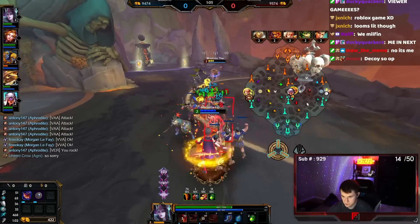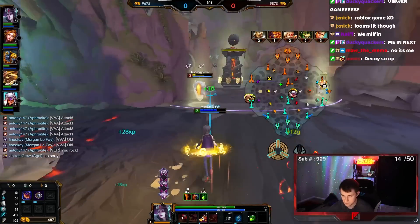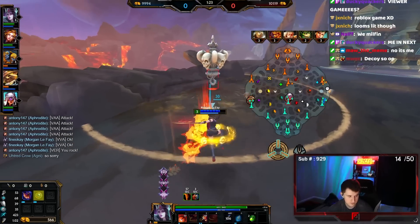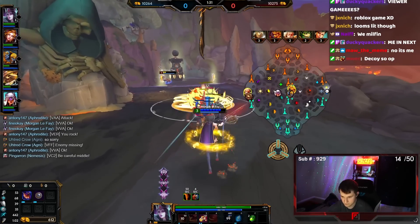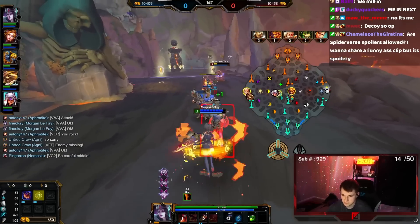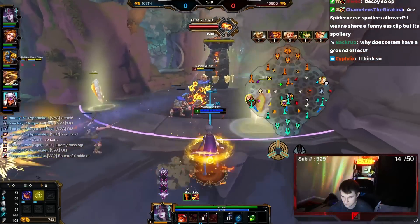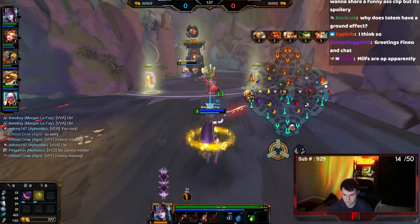We got the decoy on him, nice. 1 HP — and if I get Totem I should be good. Does he have to teleport for the extra damage to pop for the movement thing on the MILF 3? I think so.